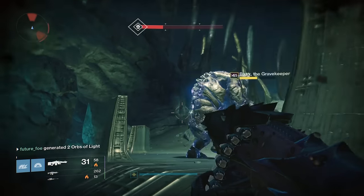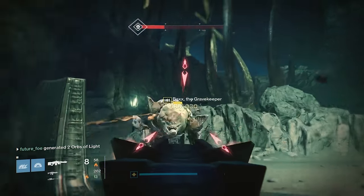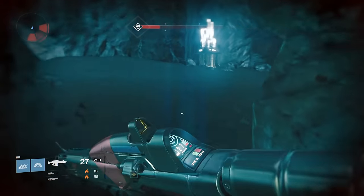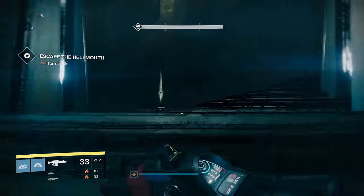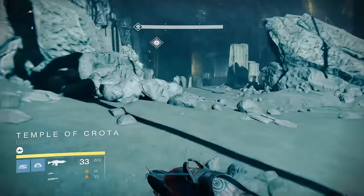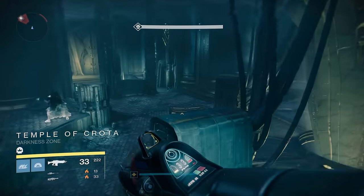To get to the alternate ending, play the mission as normal until you get to the room where you need to open the door with three rooms. Instead of opening the door, head down the path you normally take for the Shadow Thief strike, leading you down to Tanix's Catch. From there, teleport up as normal, but once you enter the first room, you have 10 minutes to get through the rest of the Catch and kill the final boss.